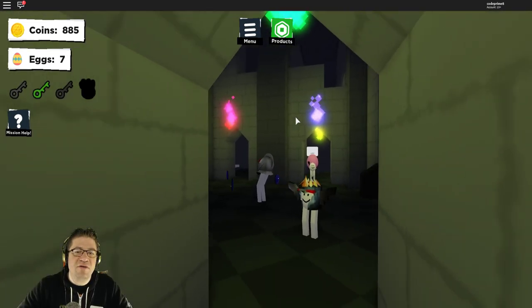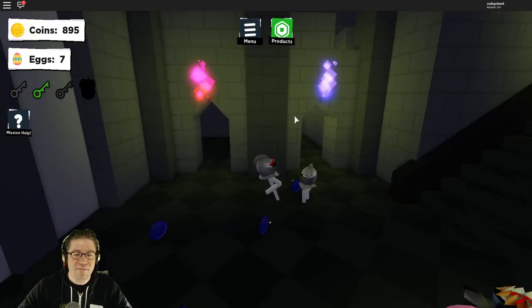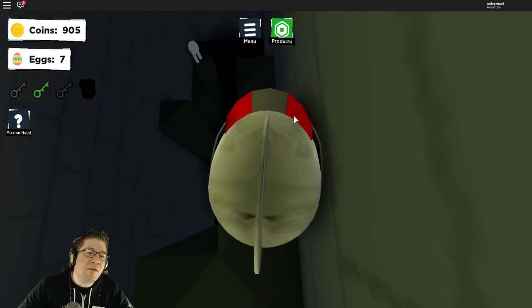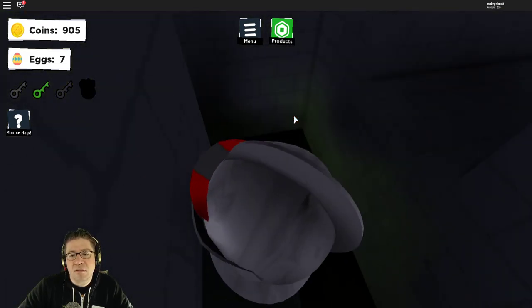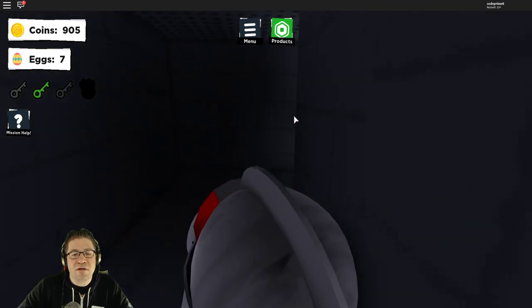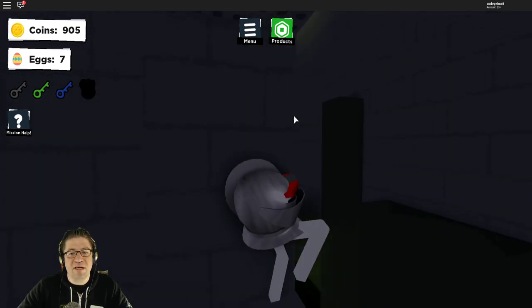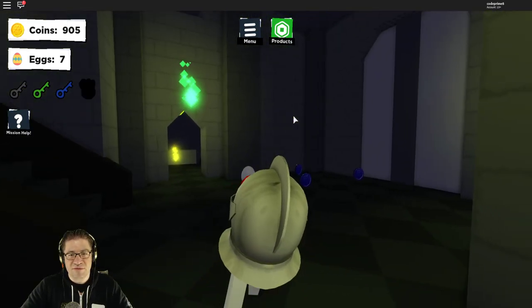Then at the bottom of the stairs, the blue key is to the right, and the red key is to the right back. Let's go do blue — it should be just another obby. Oh, it looks like straight down though. There we go, jump over here. Got the blue key. Don't worry about trying to get back, just jump down, and now you can jump straight into the next one.